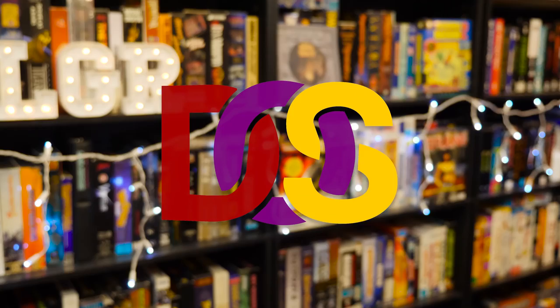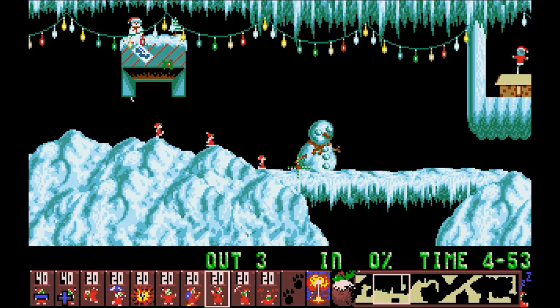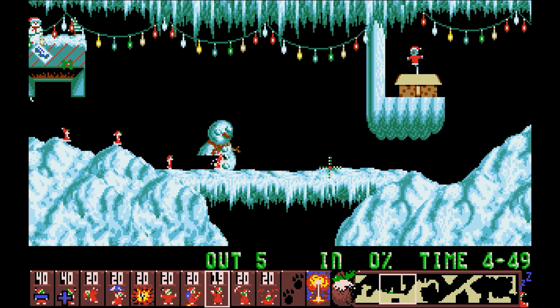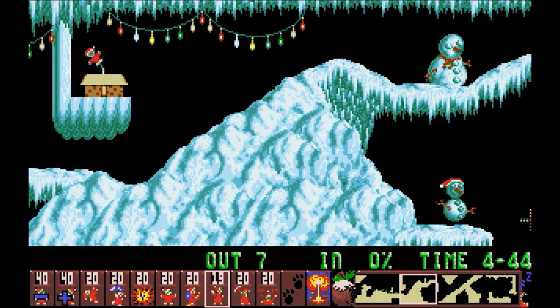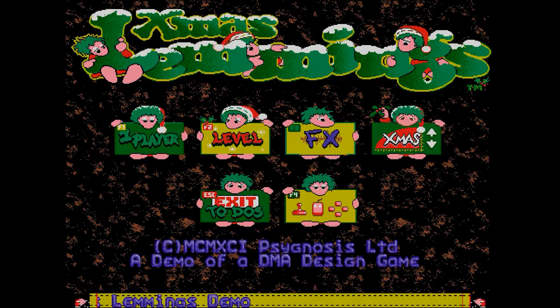Each Holiday Lemmings entry sticks to the same concept: it's the classic real-time puzzle platformer Lemmings, just with a festive makeover befitting the season. The Lemmings now sport a Santa suit, the ground is covered in ice and snow, and the environments are filled with icicles, snowmen, strings of colorful lights, flailing Santa things, and Christmas puddings. But it was not conceived as a full game initially. The first of these was Christmas Lemmings, or Xmas Lemmings 91, distributed during the holiday season of late 1991 as a promotional demo for the upcoming Oh No More Lemmings pack.